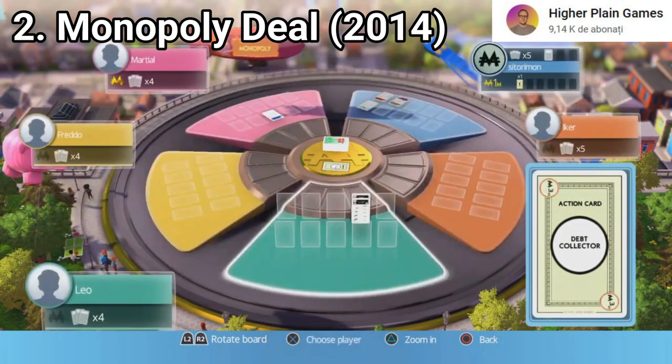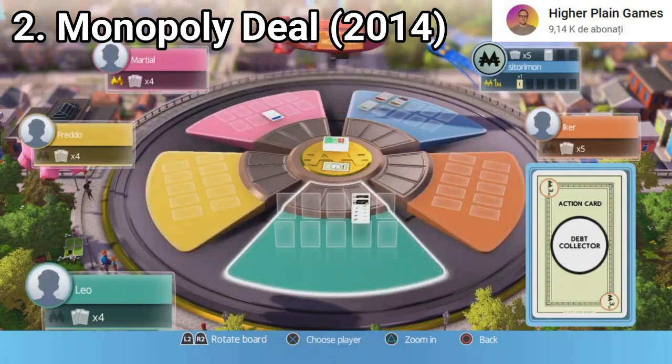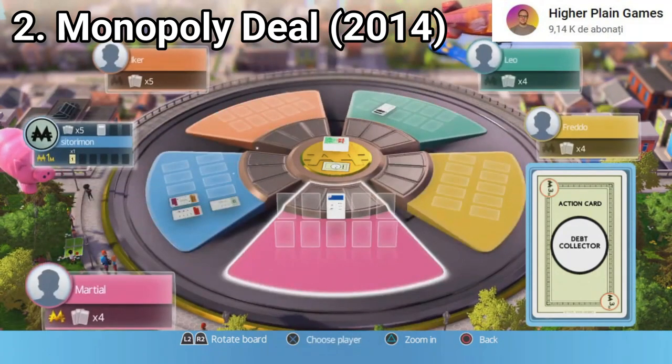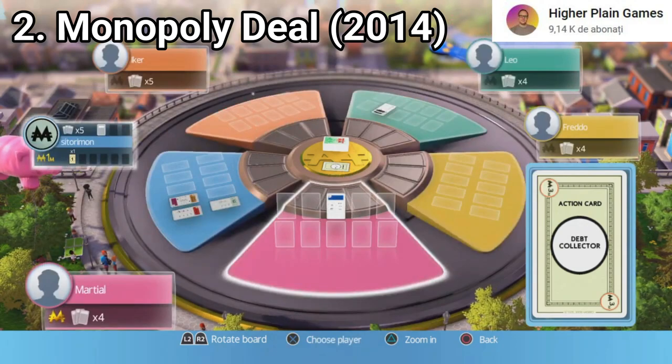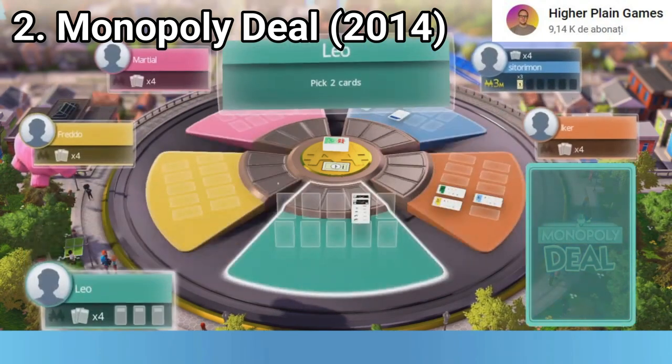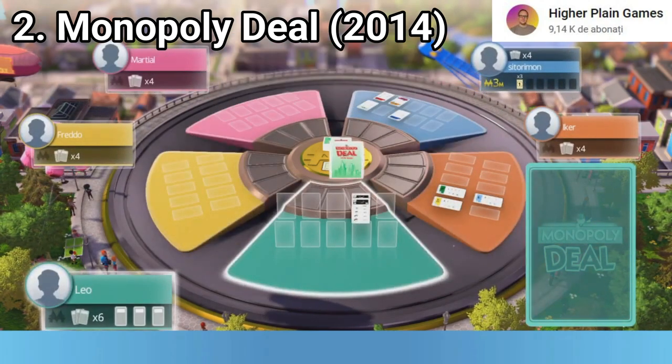Monopoly Deal takes the basic rules of Monopoly and turns it into a trading card game. The objective is to collect 3 sets of properties. You don't get multiple boards nor AI opponents. You can play online multiplayer and locally with friends. The game was disappointing on release because it had only online multiplayer — it had no offline play at first.